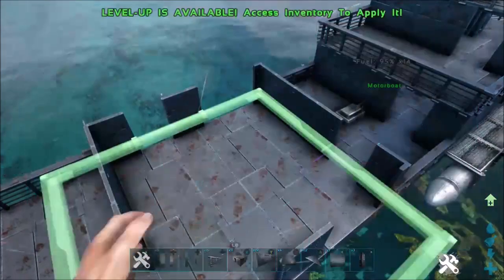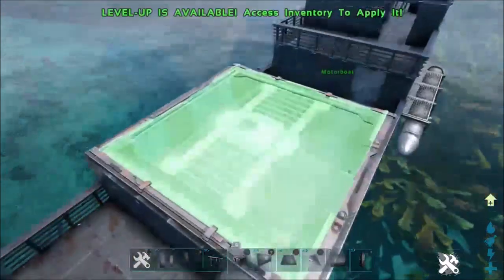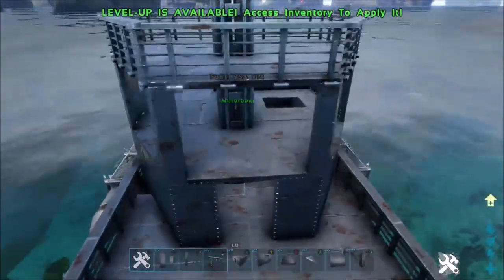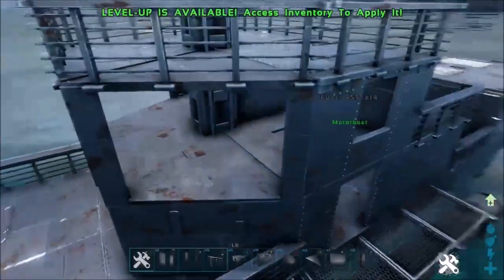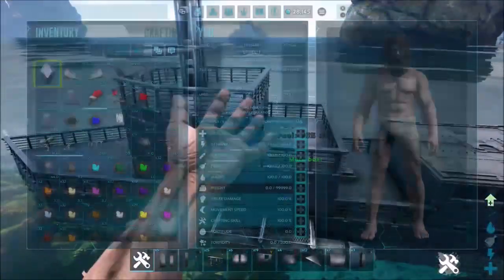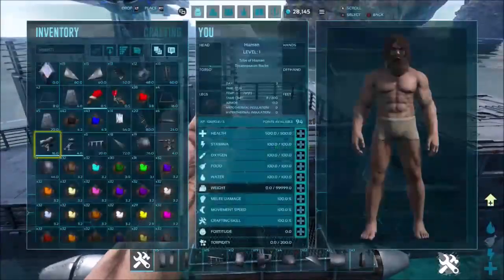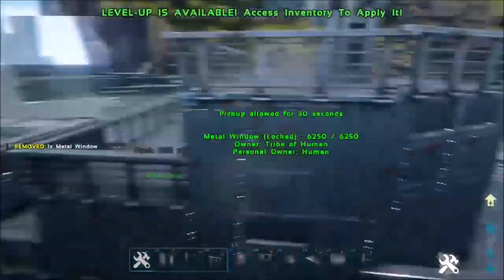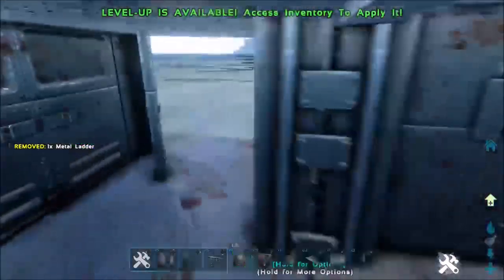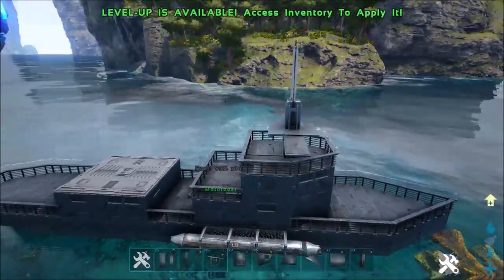For back here, we're going to use the giant metal hatch frame, place that on top, and fill it in with the actual hatch door — the trap door. With all the open pieces, you're going to want to fill in all the windows, the double doors, and the doors. Connect the ladder to the hatch frame. At this point, we're almost finished.